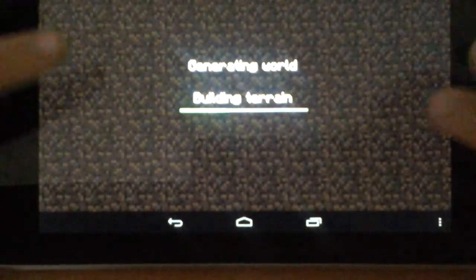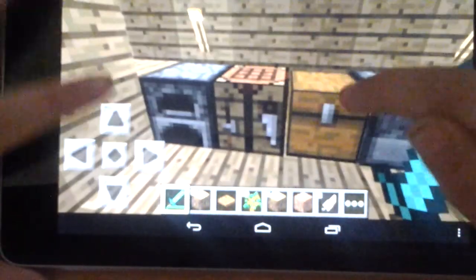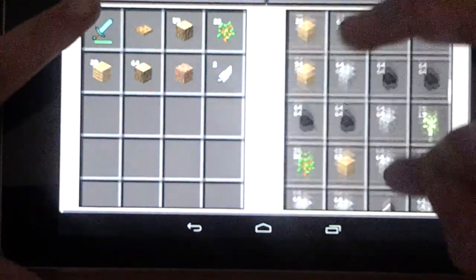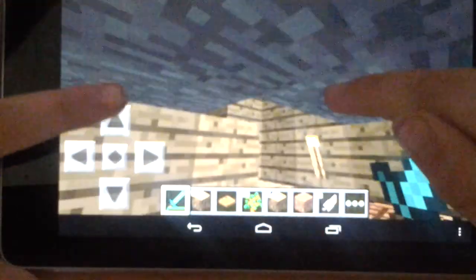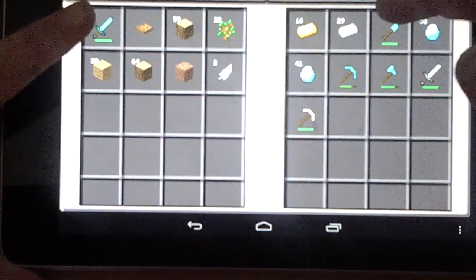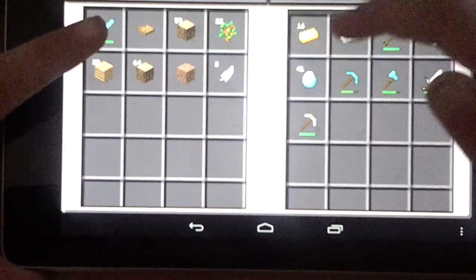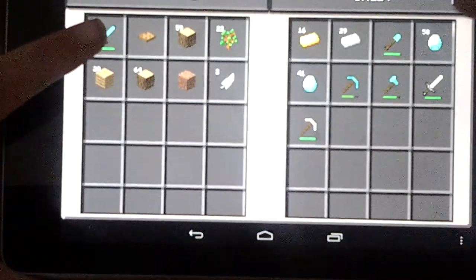I'm going to go into my world with butter. As you can see I have cool stuff in there. And then I dug around a bit — I found 16 butter, 29 iron, and I made a bunch of tools.